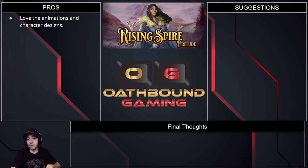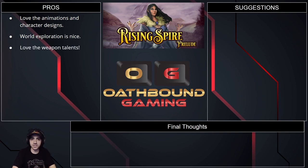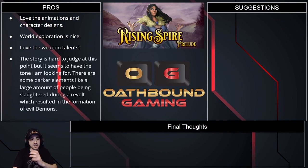World exploration is nice — you can go off the beaten path and find areas that look cool. I love the weapon talents — there are choices between one or another talent at each tier, and I like that talent-tree style in RPGs. As an MMO player, talent trees are my thing. The story, while hard to judge this early, seems to have a tone I look for in my RPGs.